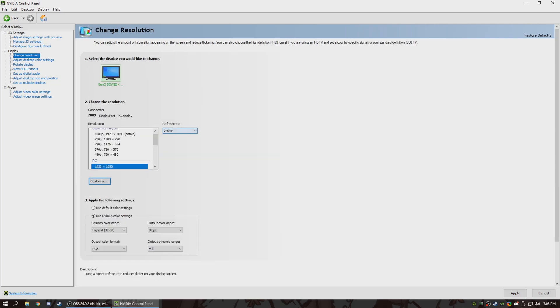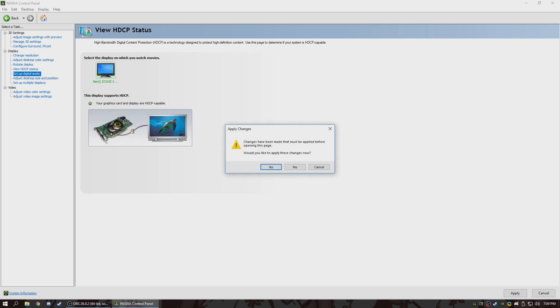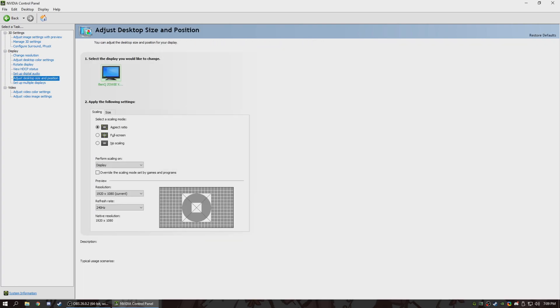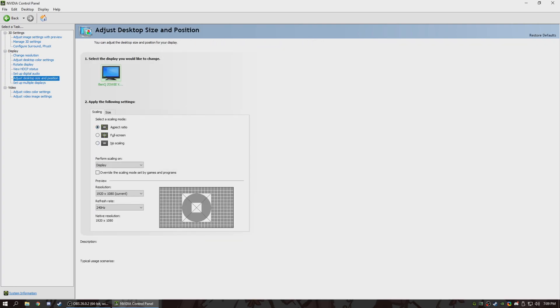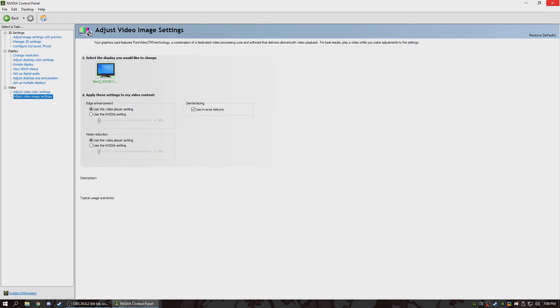For my resolution, I have 240Hz. Also make sure you use NVIDIA color settings — it'll make the colors on your monitor look better. For desktop color settings, I have it on 'use NVIDIA settings.' For digital vibrance, I used to play with it on pretty high in Counter-Strike, but it just makes colors look so inaccurate when watching YouTube. That's basically all the NVIDIA control panel settings you need to change.